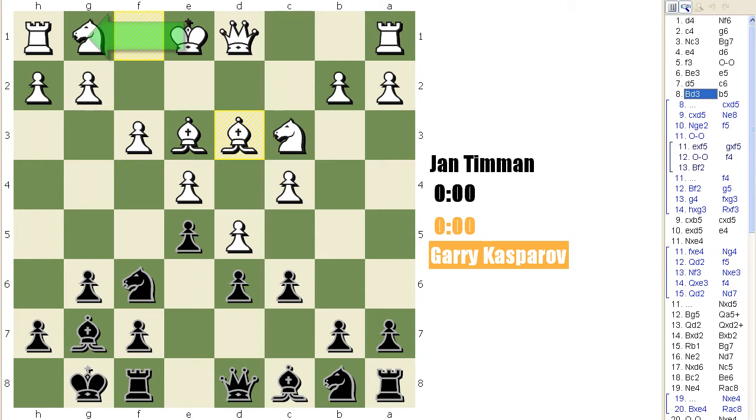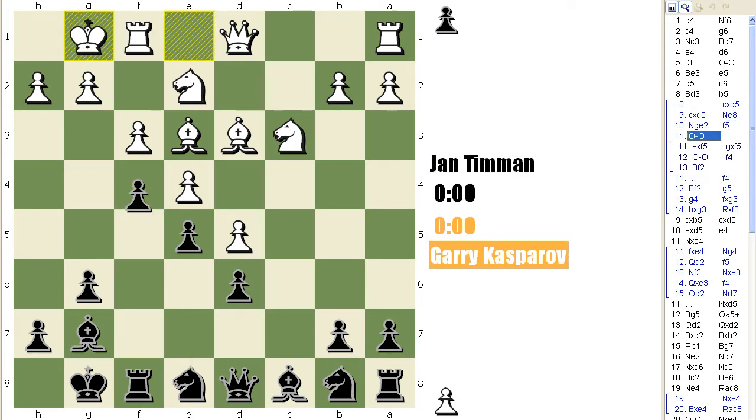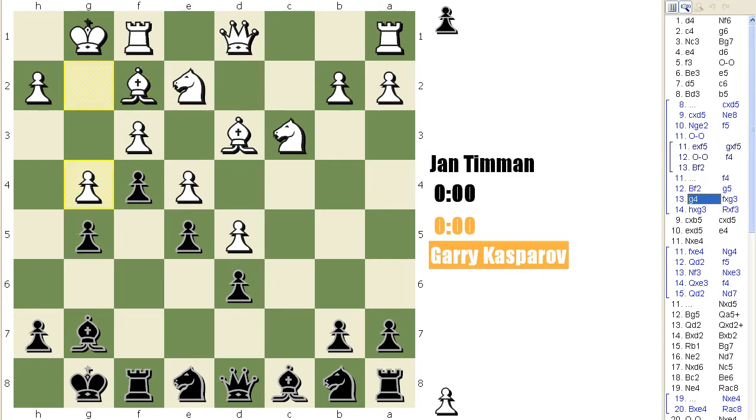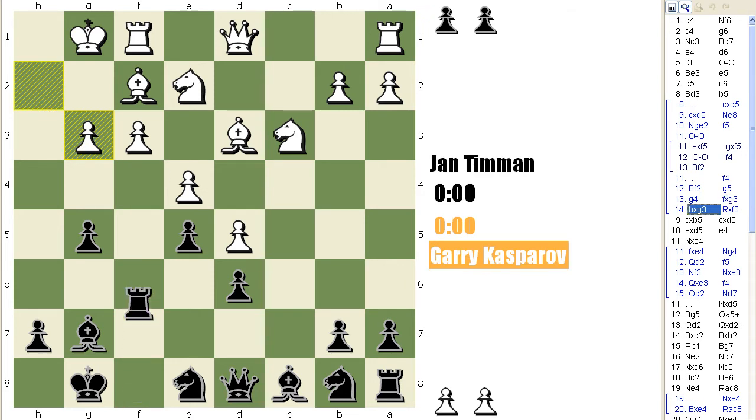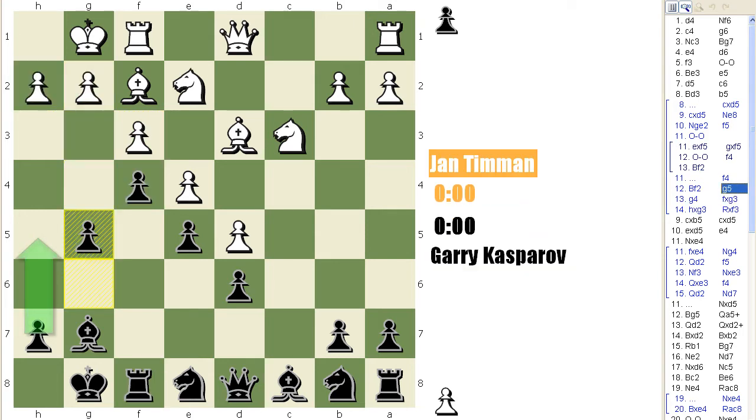Normally black wants white to castle kingside because he's going to go for an automatic attack after, for example, takes, takes, Ne8, Ne2, f5. If castles, f4, Bf2, and either g5 or h5 first. If g5, white might play g4 — but g4 is not possible here: fxg and I can't play hxg because Rxf3. So black can play g5 straight away, then h5 and g4, gaining a kingside attack. That's what black normally plays for: f5, f4, and a kingside attack.